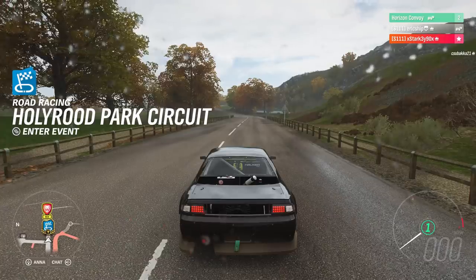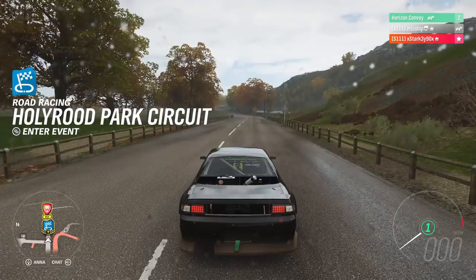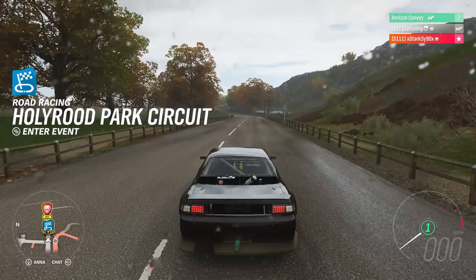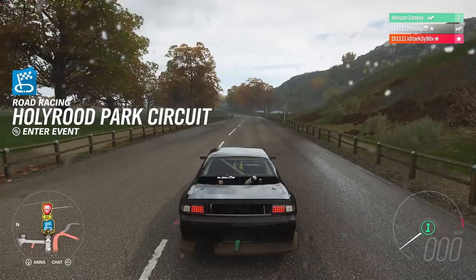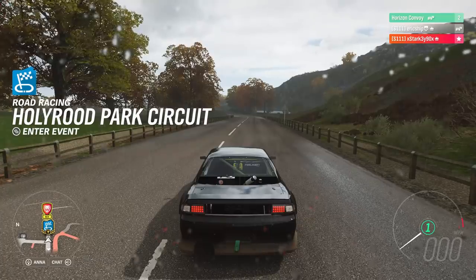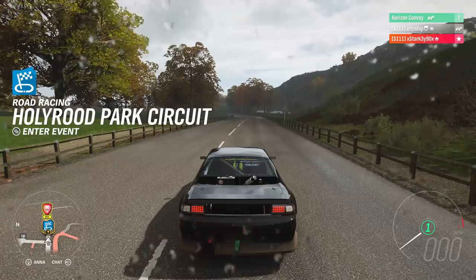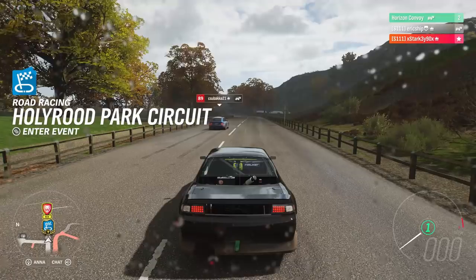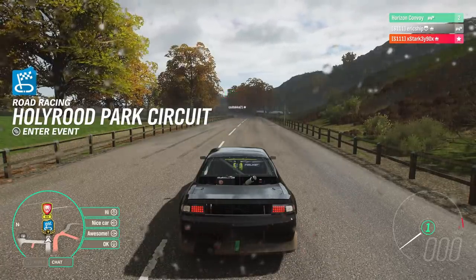So I'm going to show you how to do it now. You don't have to do it on a certain type of race. I don't have Goliath unlocked at this point, so I'm going to be doing it on the Hollywood Park circuit so I can level up my street racing to level 20. Doing it on Hollywood Park takes about 35 seconds with loading and gets me about half a million credits, but on Goliath it's about 35 seconds for five million credits — definitely worth it.